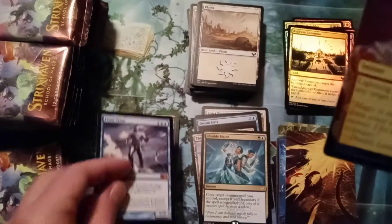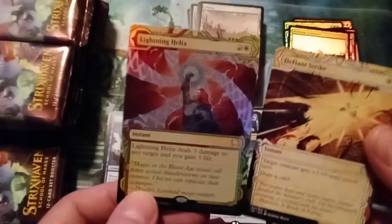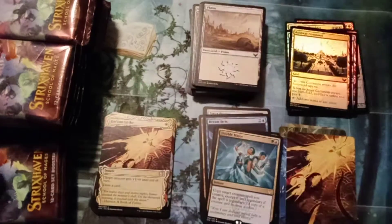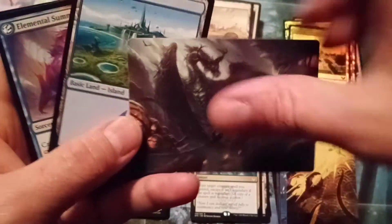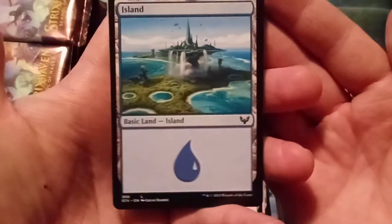And we got a Mythic — Frost Titan. So we got our mythic, which means we're not going to get another rare in the set slot. Not the greatest with these pull tabs. For the art, another dragon — I think that's the Golgari colored one. My camera really does not want to zoom.